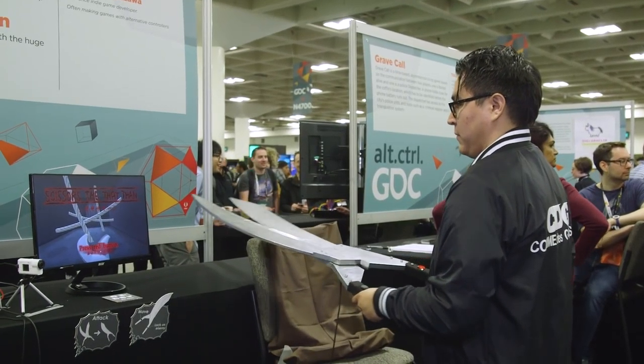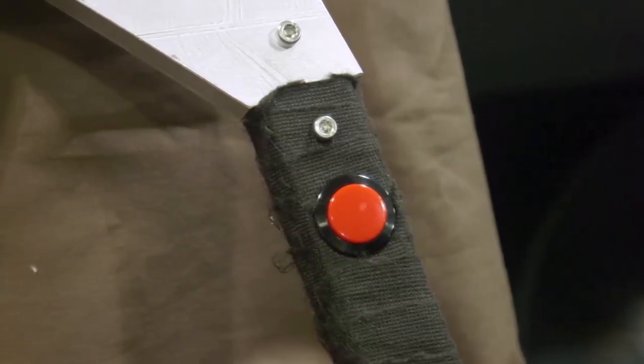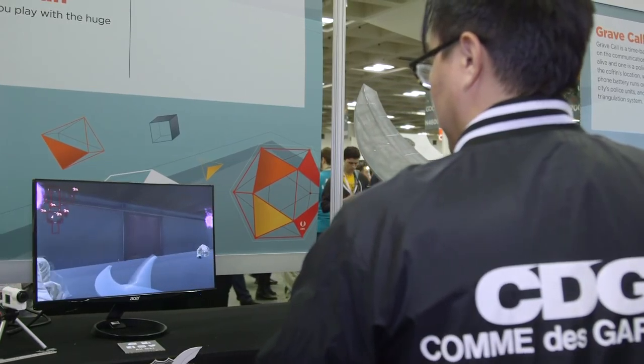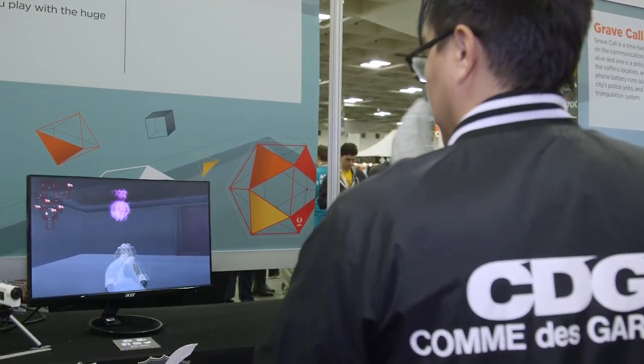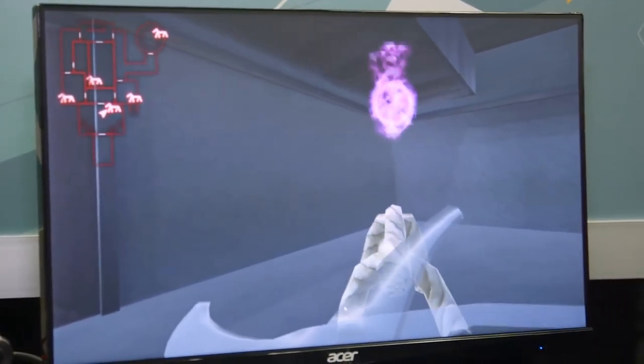We're picking up some live motion here, and I'm going to press this red button on the scissors. My goal is to kill all these enemies — these creatures that come at me. I think they're like made out of rope. Rope creatures.